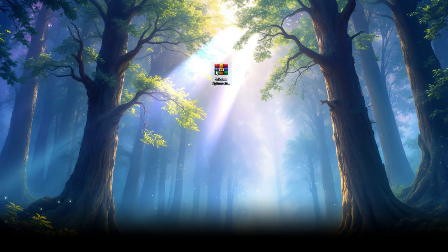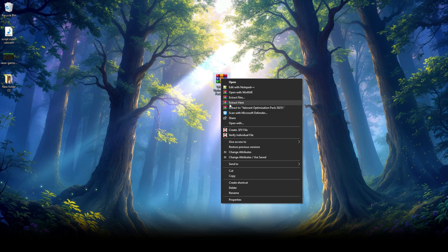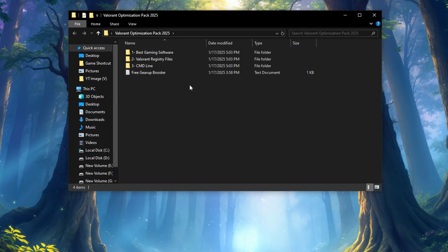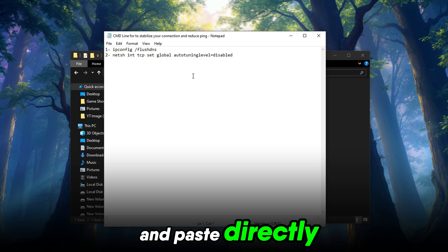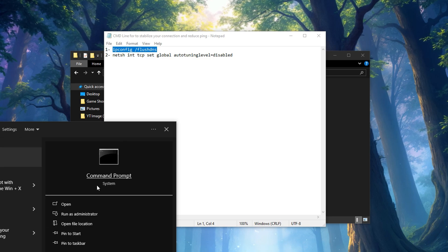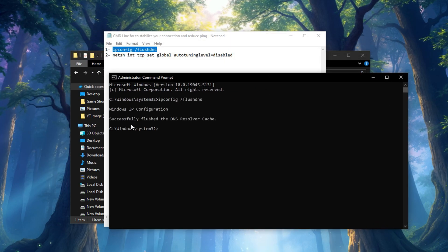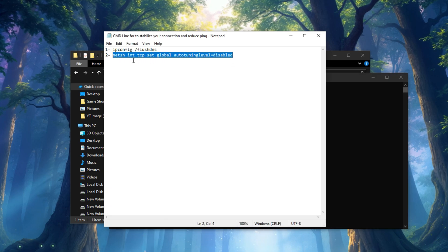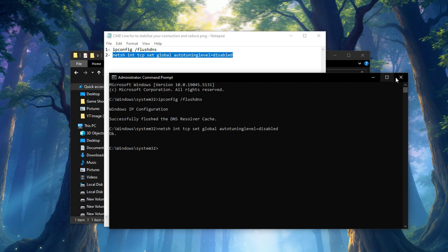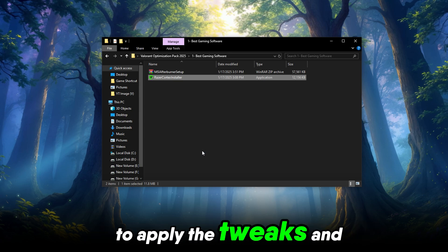How to use the Boost Pack? First, download the Boost Pack from the link in the description. Once downloaded, extract the files. You'll find a step-by-step guide for applying the tweaks, CMD commands you can copy and paste directly, and the Optimization Software ready to install. Follow the instructions carefully to apply the tweaks and see the magic happen.